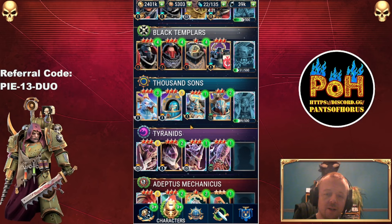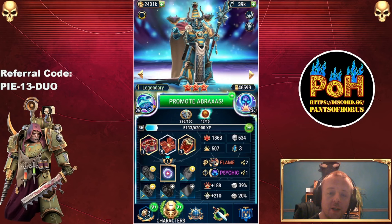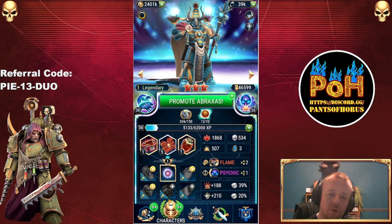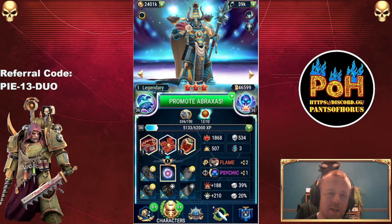Down the line, Abraxas is a damn good one as well with his psychic abilities. He synergizes well with the Neurothrope and Thaddeus Noble dream team, and he produces Pink Horrors who do pretty good psychic damage too, so the stacks just keep coming. He is pretty damn good and I think I'm actually more likely to put him to diamond than Arcematis. Arcematis is pretty good but I think Abraxas might be better overall.